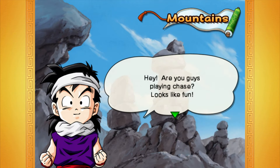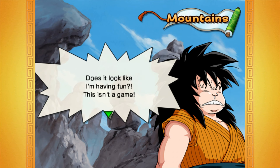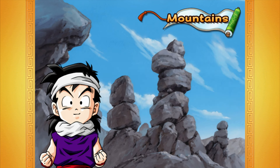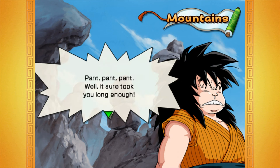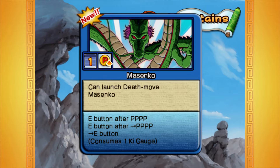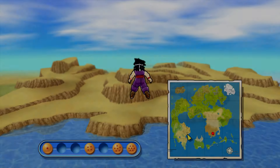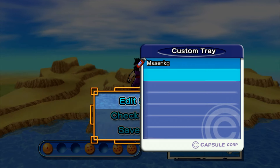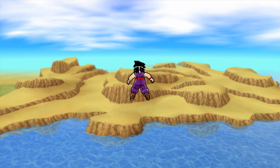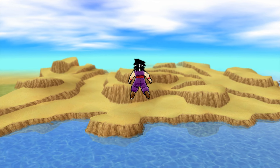In the desert mountains we encounter a woman being chased — Gohan mistakes it for a game of chase. She insists it's not a game and asks for help, so Gohan helps. We finally get Masenko! Now we can actually do some damage in battles. Let's equip the Masenko capsule.